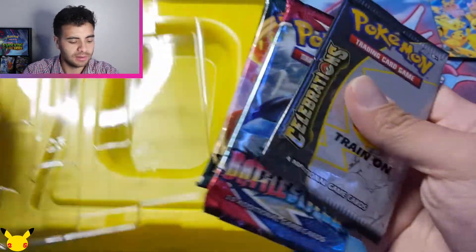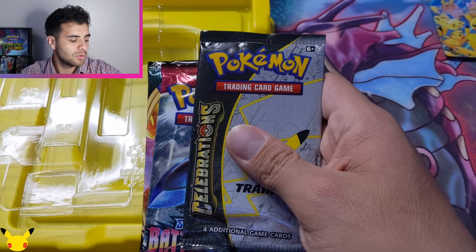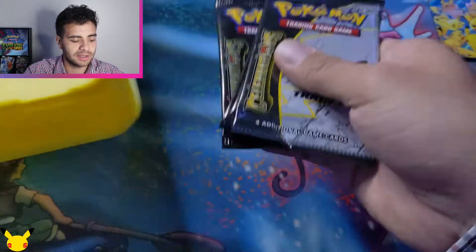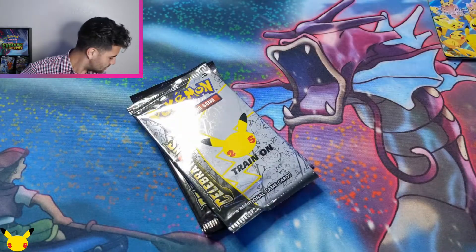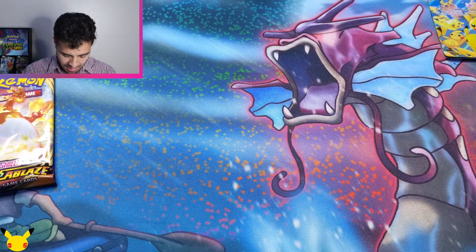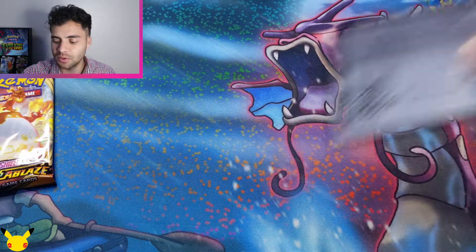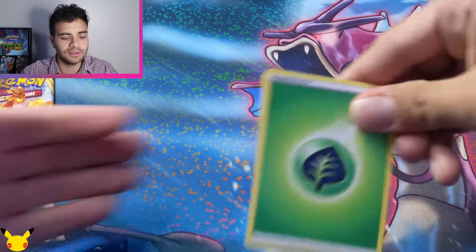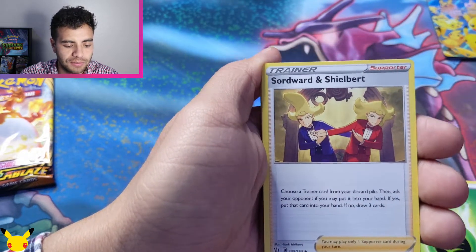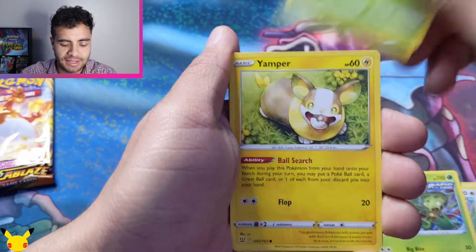Let's get right into these packs — we're always going to chase that pull. Let's see if anything amazing comes up in these four packs. Let's go with Battle Styles first. I'm not going to assume anything is great in these, so let me show you the code cards. Green! Sword, Shield, and Chili-bert. I have not even seen this card — Beedrill, Scatterbug, Carnivine.